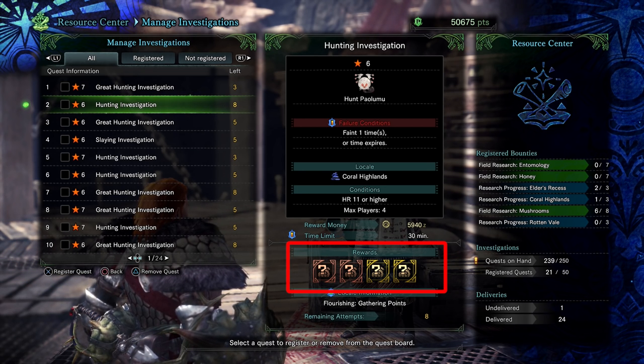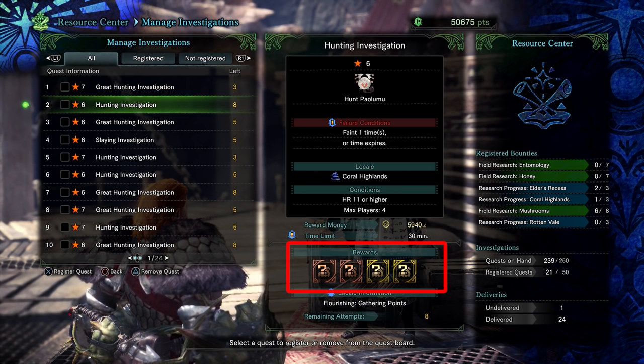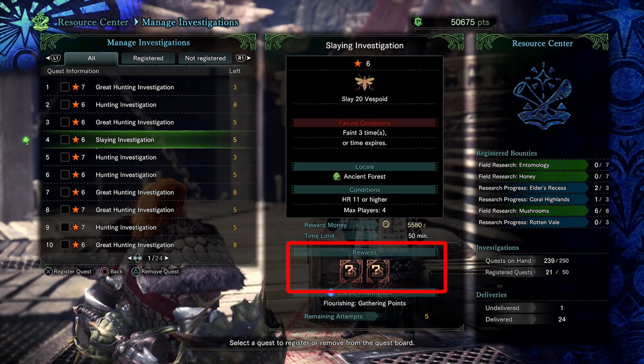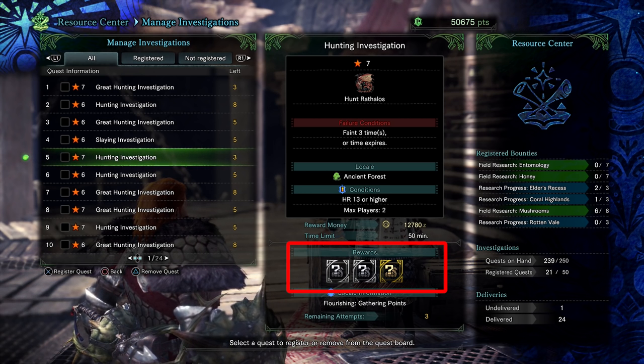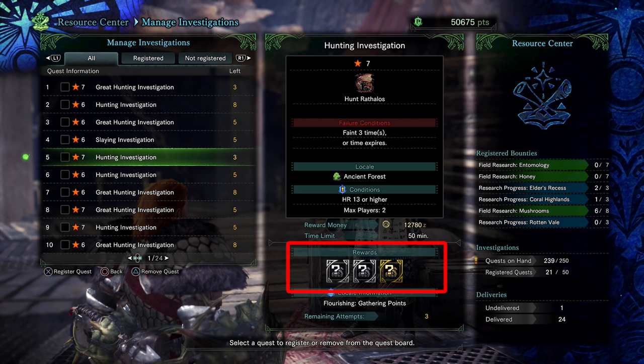For this Paolumu investigation, for instance, you get four additional parts — two bronze-tier and two gold-tier. The color indicates the rarity of materials you might receive, so naturally the more golden rewards you have, the better your chance of getting rare drops. If you need something like a Rathalos plate or Rathalos ruby, this investigation right here is a good one — it has two additional silver rewards plus an additional gold reward. This is why investigations are worth doing.